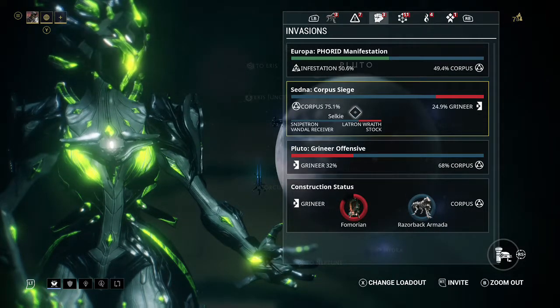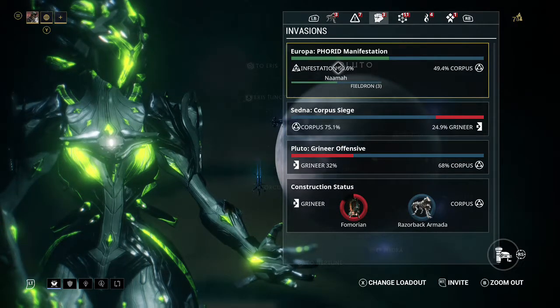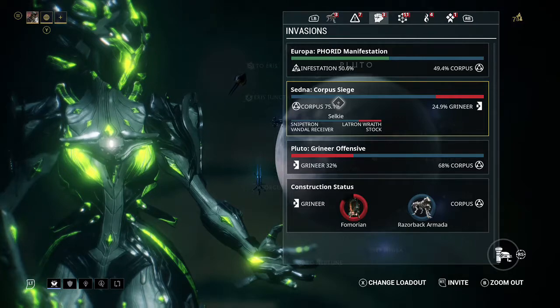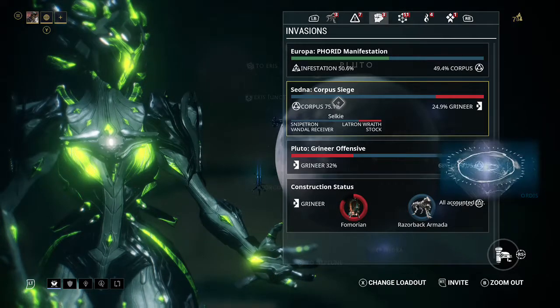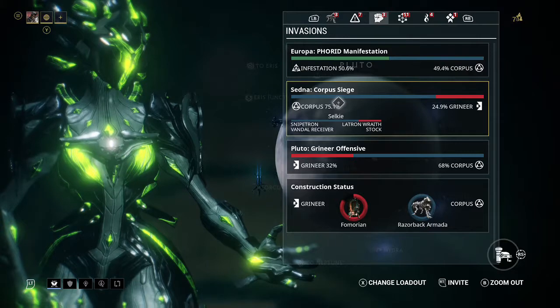Invasions give you a chance to get items like Latron Wraith stock, Sniper Tron, or Detonite Injectors. These are missions where you can get involved with a different faction than you normally side with. If you do side with one faction more than three times, you will become a target for the opposite faction. If you helped the Corpus three times, the Grineer will send their special forces, called the Gustrag Three, and they will come after you. I've heard stories that if you don't defeat them, they pull you from the mission into a recovery mission where you have to re-obtain all your stuff. Same goes for helping the Grineer — you'll be targeted by a Zanuka.